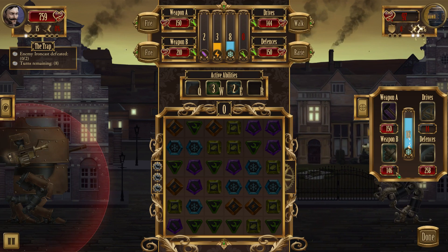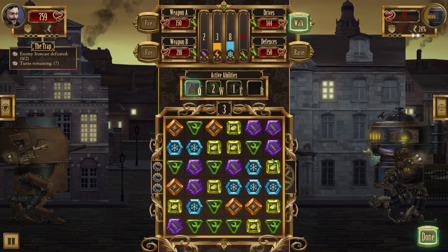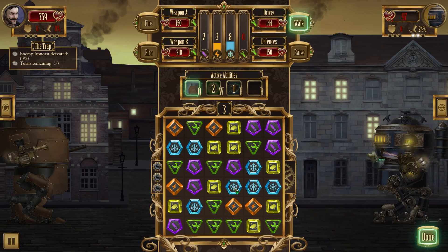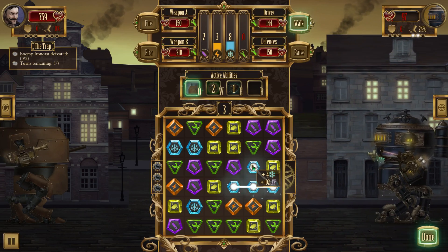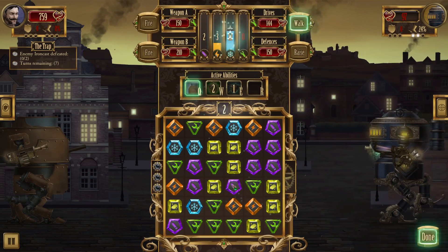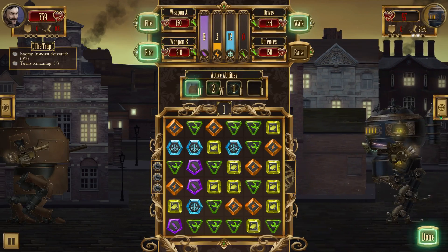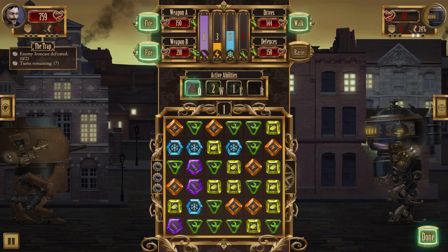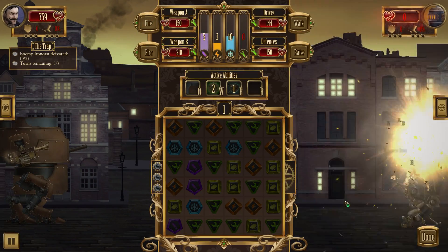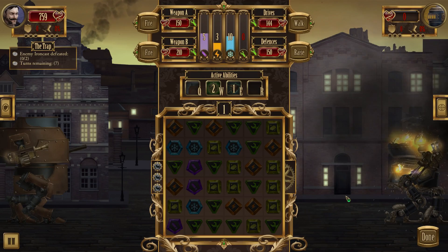Damn it, the energy lance is back up. But he hasn't activated his shield. As long as we can get enough coolant to fire on him, we should be able to win this. Let's grab that. Fantastic. Grab all of that. And go for the drive system again. It's one down. We've got seven more turns. We've taken three turns to do - well, three and a half, really.